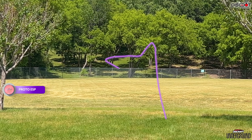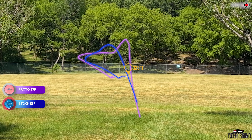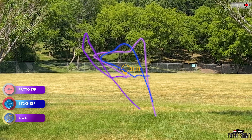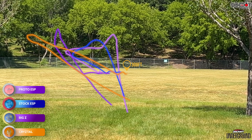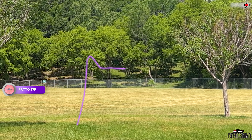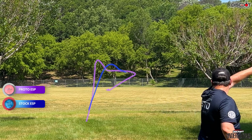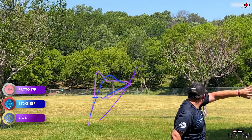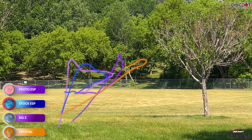Let's look at the different flight patterns of all these plastic types side by side. The most understable and beginner friendly is the proto ESP — it holds turns a nice long way with sneaky overstability at the very end. Stock ESP is in the middle, getting a nice amount of turn with a decent strong finish. Big Z holds very straight with not a whole lot of turn on a flat line, then has a really strong finish. For wind I'd step up to the Big Z; in a mild to moderate headwind it mirrors the stock ESP well, but for super beefy overstability go with the Crystal.